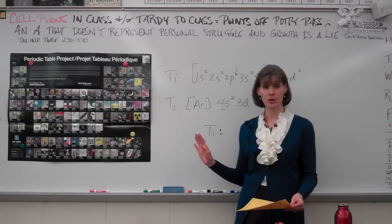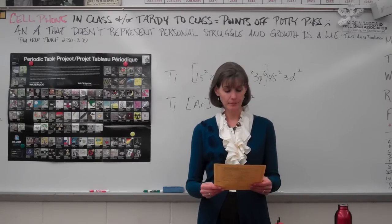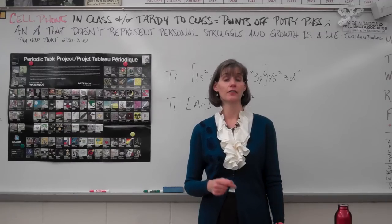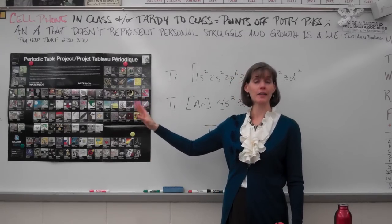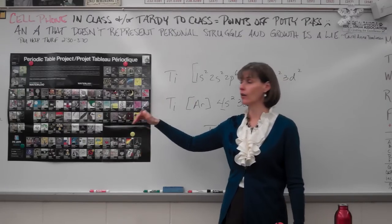How to write the configuration of a specific element, and how to identify a stable atom from an electron configuration. Over here in the noble gas column, atoms have achieved their octet — they've achieved eight electrons in their outer shell.